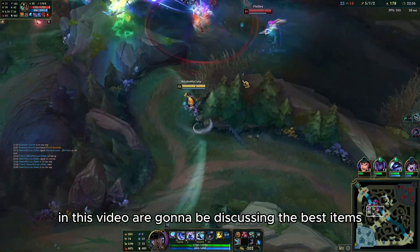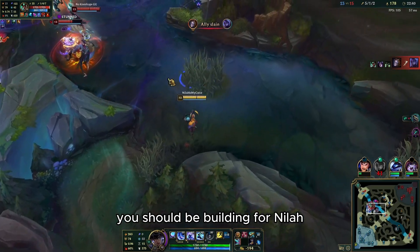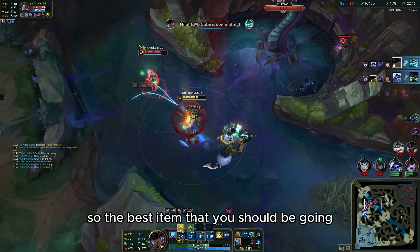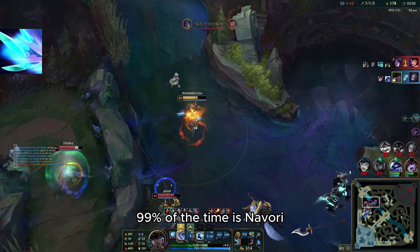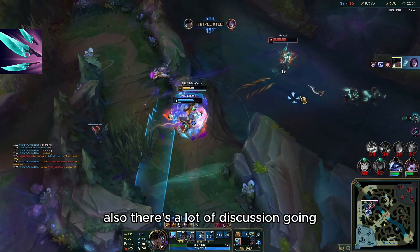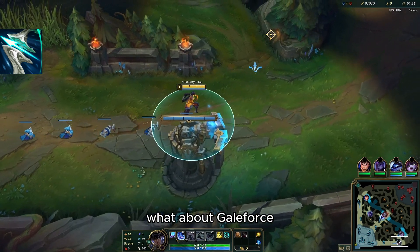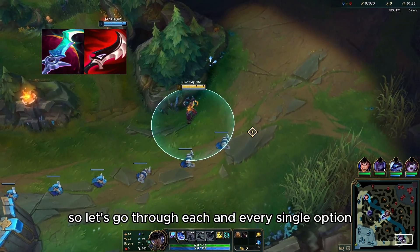Hello guys and welcome to this video. We're gonna be discussing the best items you should be building for Nila. The best item you should be going 99% of the time is Navori — it's the best item there is on Nila. There's also a lot of discussion and questions from you guys about Geoforce, Eclipse, and Dustblade.